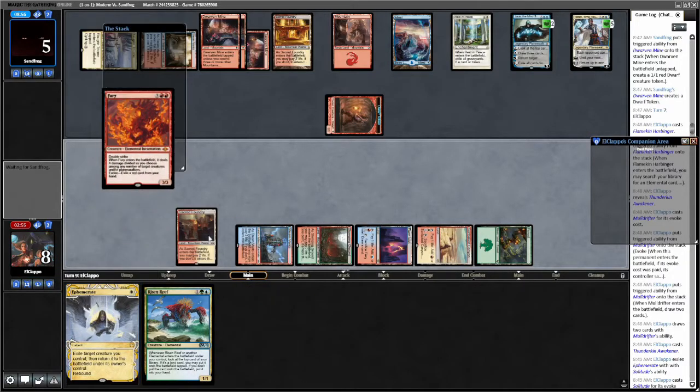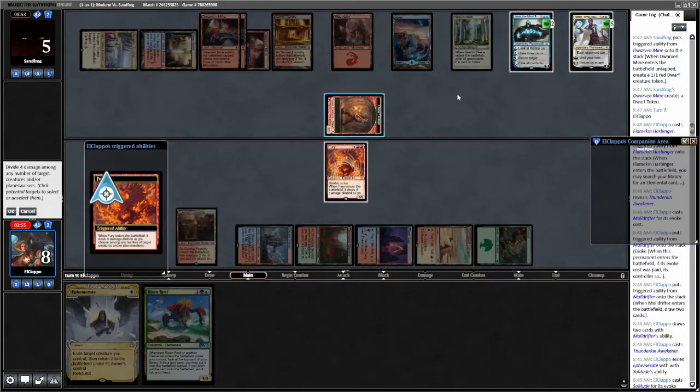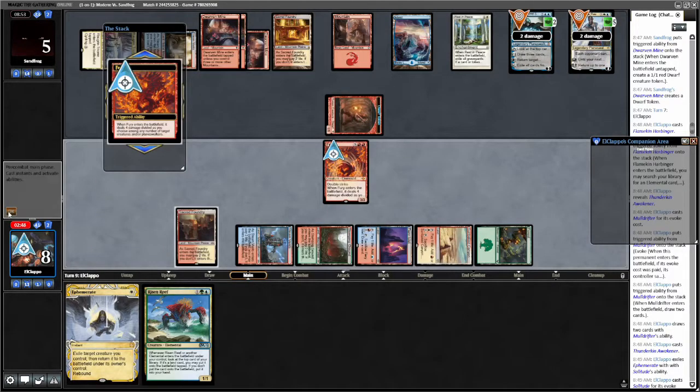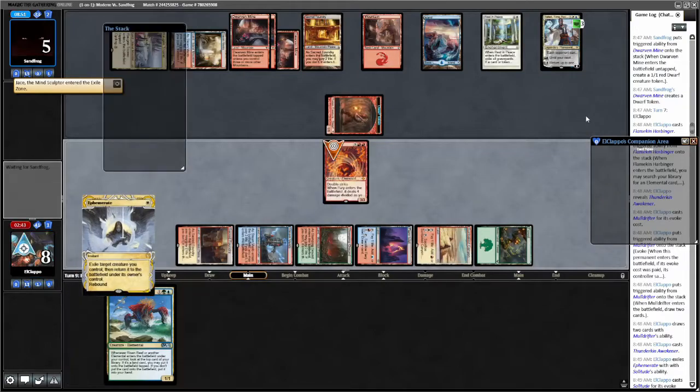Red, red, green, red, blue — cast this Fury. Please for the love of God, do not counter my Fury. Four damage here — actually we're going to go two here, two here. You okay with that, opponent? How about an Ephemerate? Bolt — how many bolts have I played? One, two — two bolts.